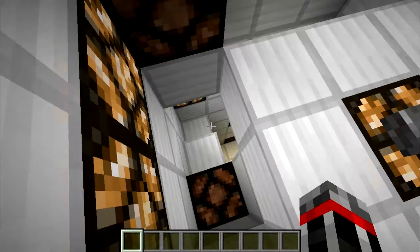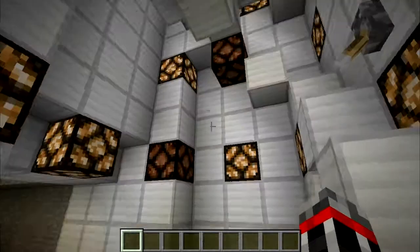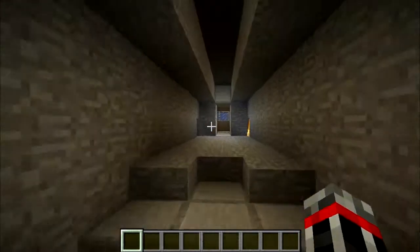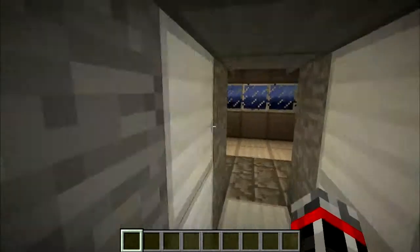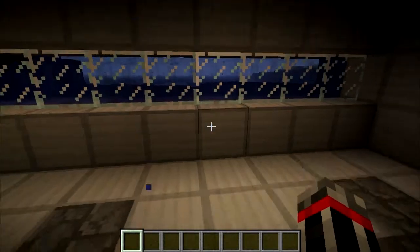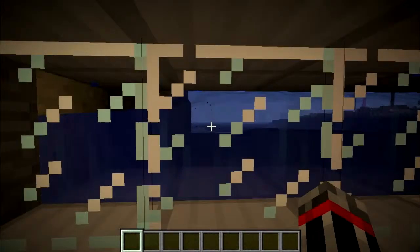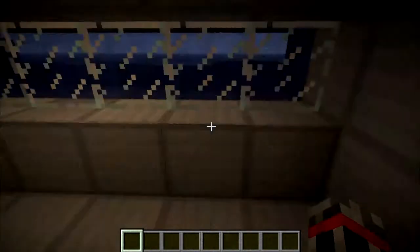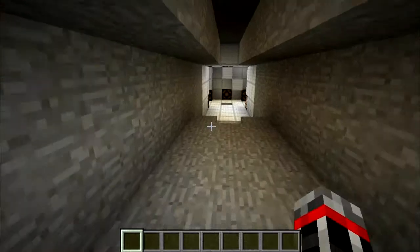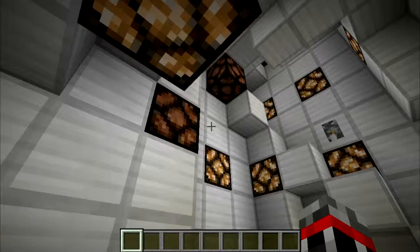That just opened up some stairs, and this opens up some more. We're already pretty far down. There's also something over here — it's sort of a viewing room, I guess. Underwater, a little leaky, where we can look out and see the ocean. Plus, of course, an airlock to make sure it doesn't flood anything. But no, we need to go deeper — much deeper.